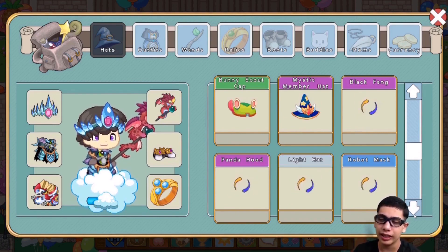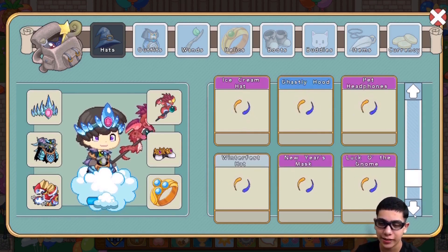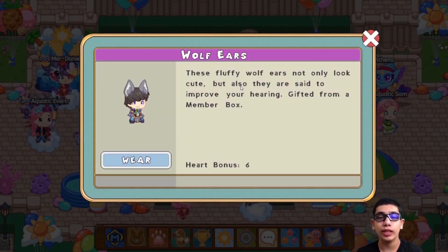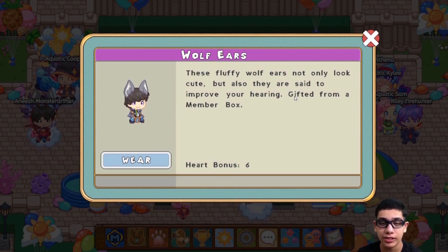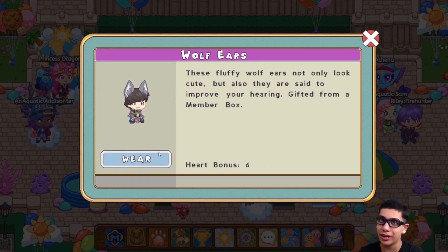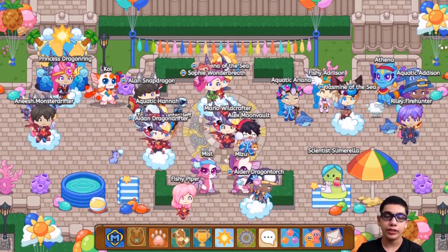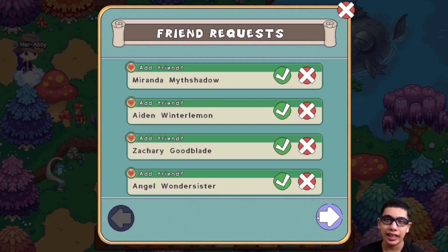Hey guys, I have a question — how many hats do you have in Prodigy? Because I have a whole lot of hats. As you guys can see, I've been scrolling for like five, four trillion years and I've still not reached the bottom. Okay, here we go — we finally reached the bottom. So as you can see, in the end we got wolf ears. Here's a little hint about the wolf ears: these fluffy wolf ears not only look cute, but they're also said to improve your hearing, and they're gifted from a membership box. Like all armor given from membership boxes, it has a health bonus of six, which isn't too shabby if you just started off in Prodigy. So let's just equip this and test it out in battle. I also have like 80 or so friend requests — I have twenty-four pages of friend requests.